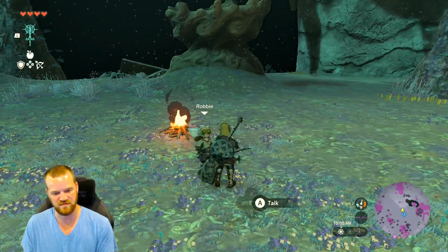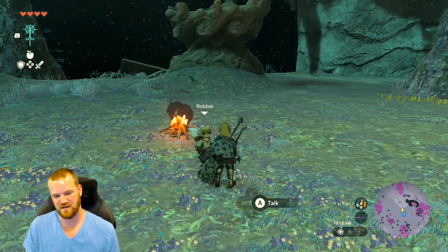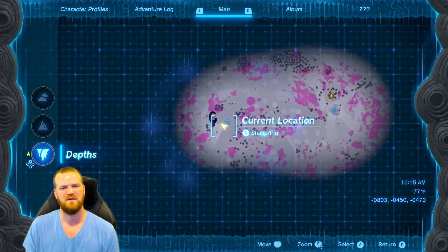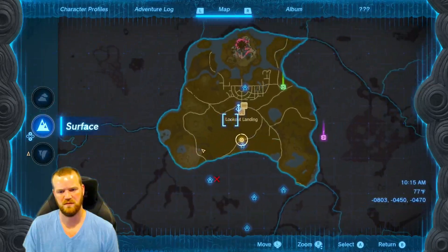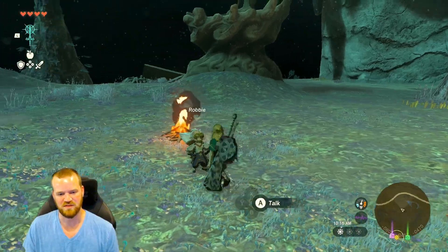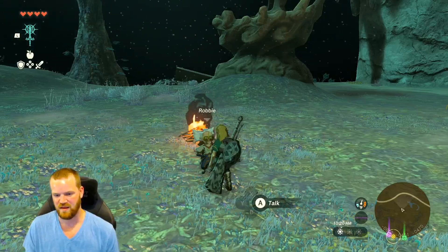Okay, so hopefully we have the camera feature here. The way that we did it: we first got the paraglider, and then we talked to Joshua in lookout landing. She was right underneath this part — we fell into the depths south of Lookout Landing.